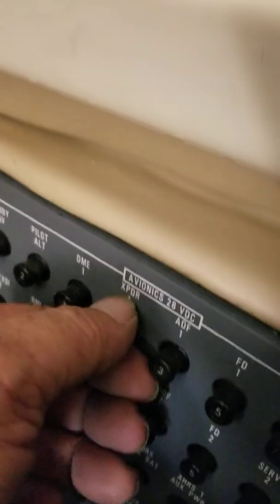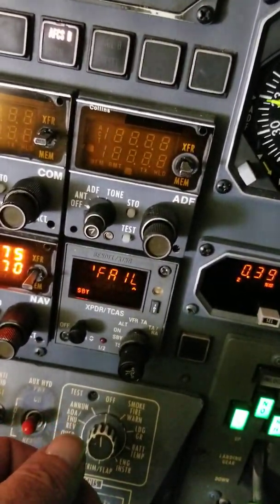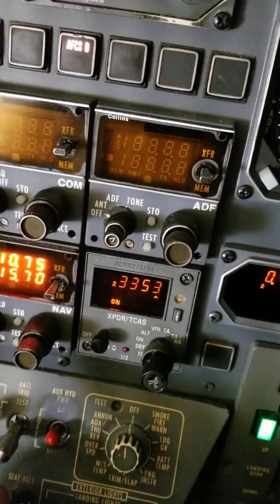If we open the breaker for transponder number one, see how it's a hard fail — it's not flashing between the squawk code and the fail. If we go to number two, it has no effect; number two is still operational.